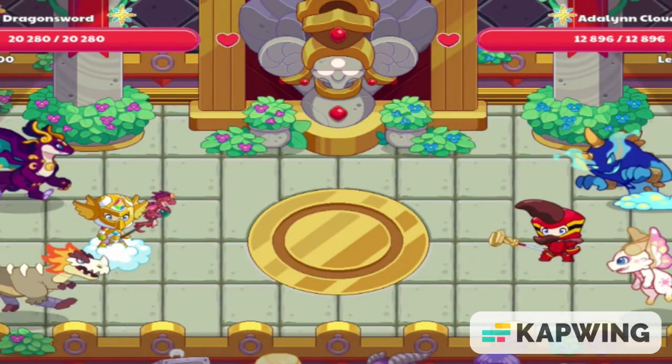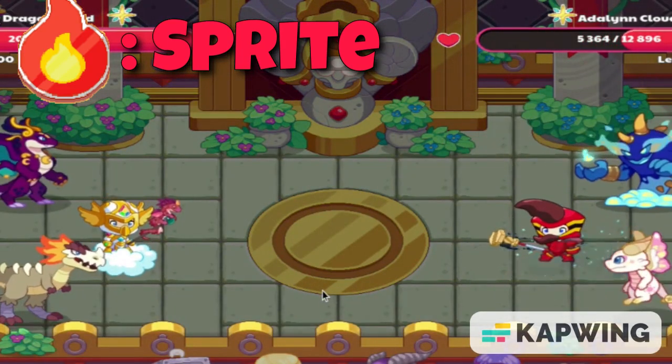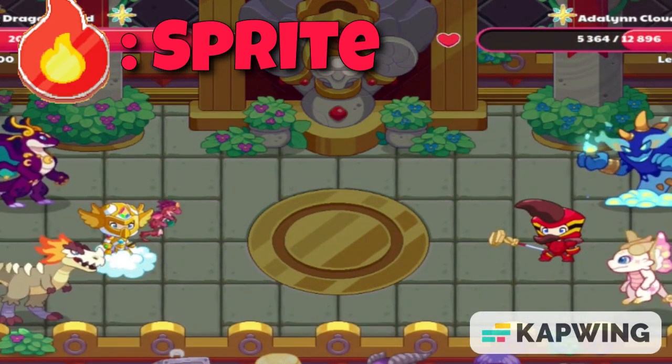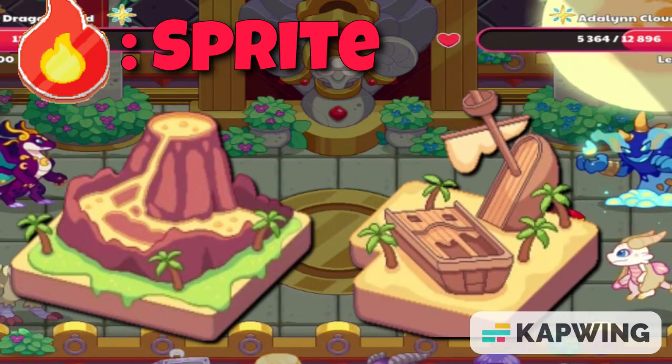Starting off with Fire, we have Sprite. With an 8 to 2 power to health ratio, Sprite does a decent amount of damage and it also has pretty good spells. Sprite is one of the rarer pets and can be found in Bonfire Spire and Shipwreck Shore.